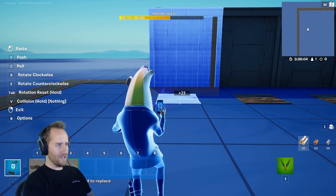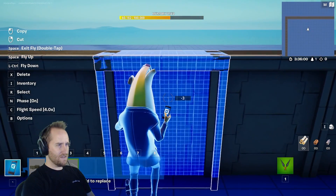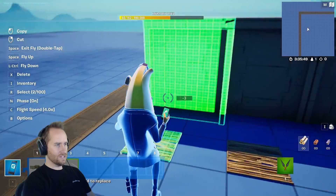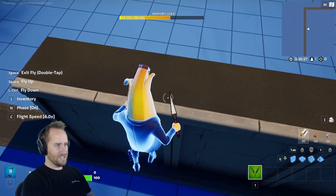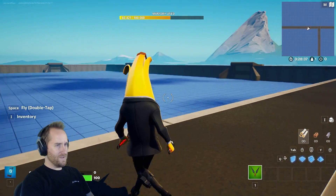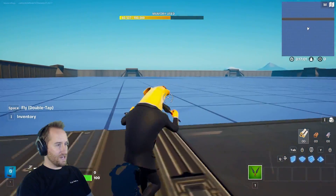Now I just have to do this outer wall. I'm using the wood piece and instead of copying it slowly one by one, I just copy it and slightly overlap them. There's going to be a bit of Z-fighting on the top, but I don't really care if anyone sees that. We've got a really awesome little arena now with cool entrances for each of the tanks.